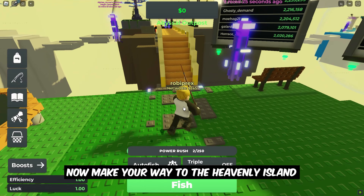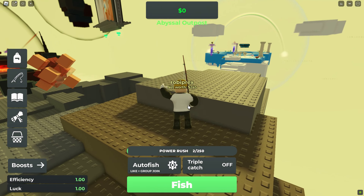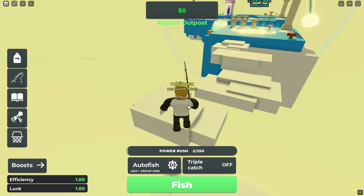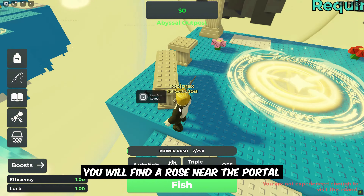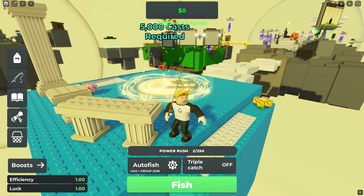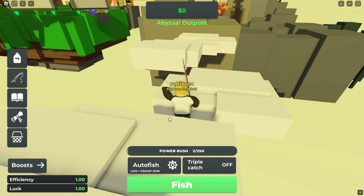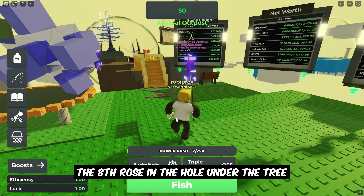Now, make your way to the heavenly island. You will find a rose near the portal. Look for the eighth rose in the hole under the tree.